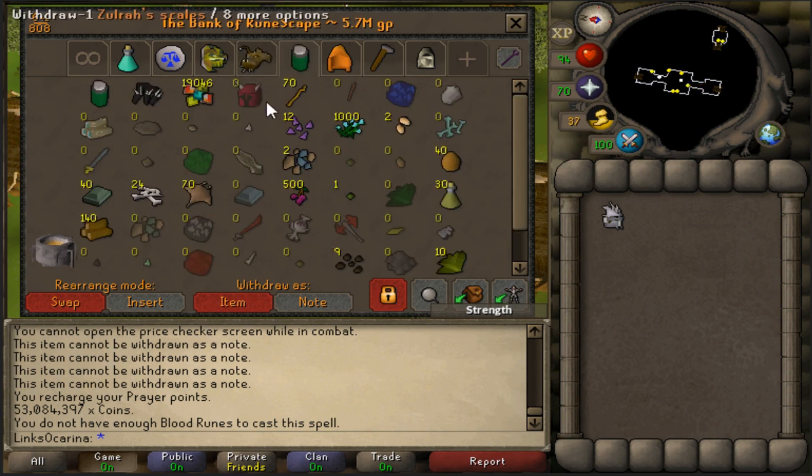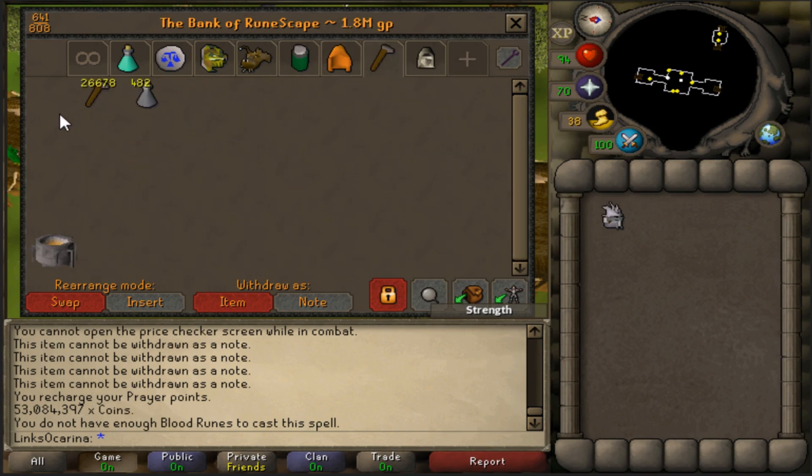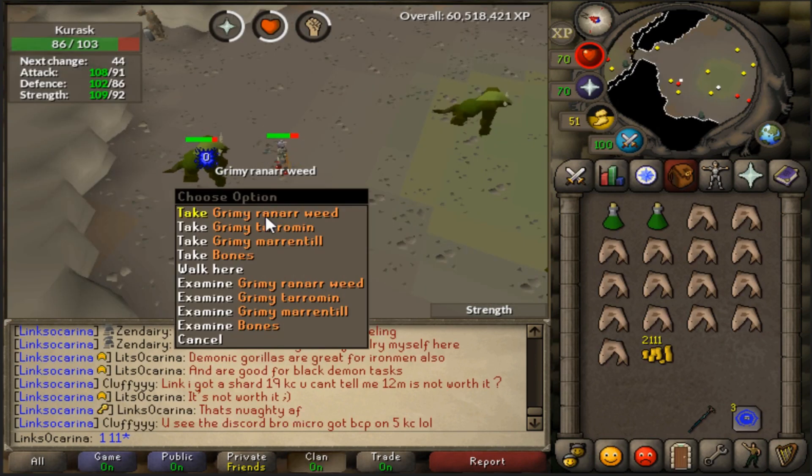This tab is still a bit messy — it's a loot tab from Zulrah and stuff. Got my fashionscape tab though I don't really use it. We're up to 26,000 noted hammers, which is absolutely crazy, and we've got the graceful set as well. I'm quite proud that I cleaned my bank — probably not up to the standards of some of you, but for me this is stupidly clean.